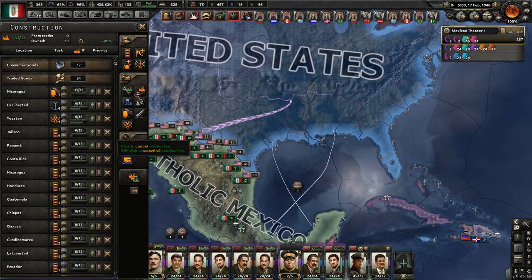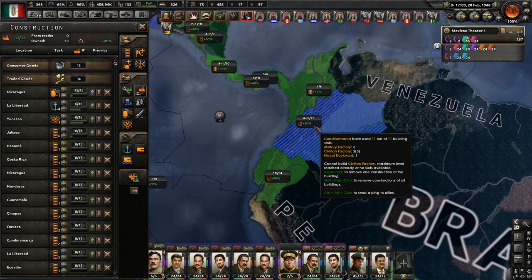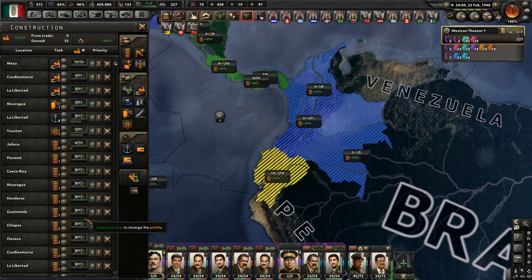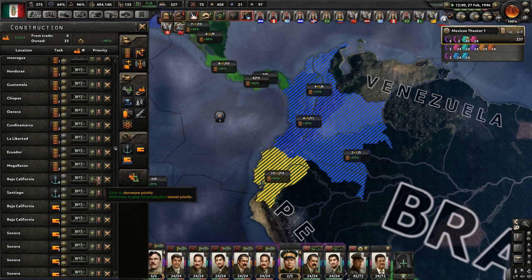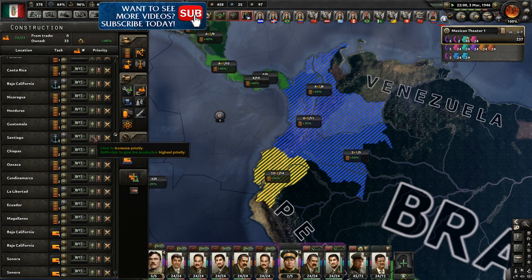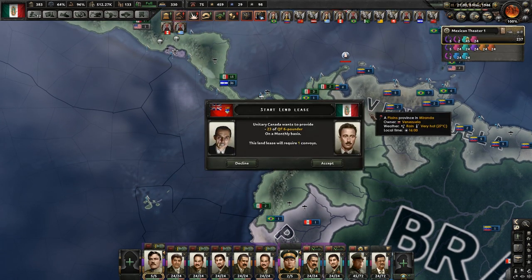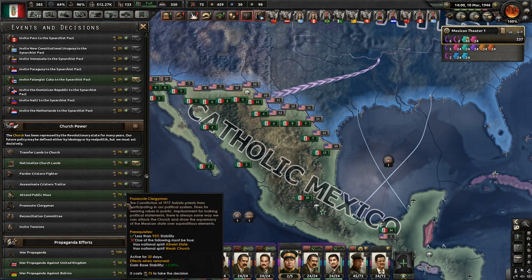Make sure we get another fuel depot up there. We'll also want to build a few extra factories because it's taking a while to get anywhere - six, seven, eight, nine, ten extra factories - and I'll put those at the top of the list apart from the fuel and nuclear reactor. We want the extra range on naval bases so we can actually operate around the US. Keep sending me artillery. I'm going to attend another public mass.